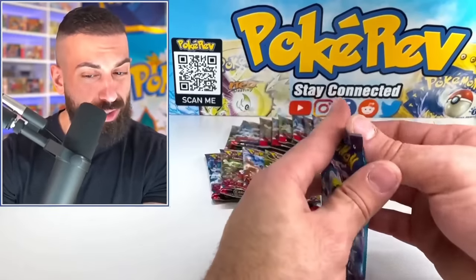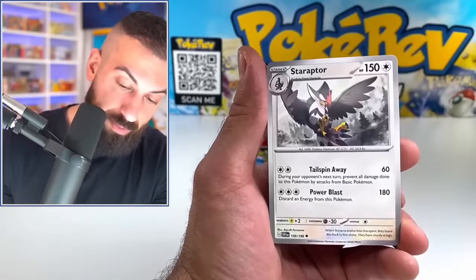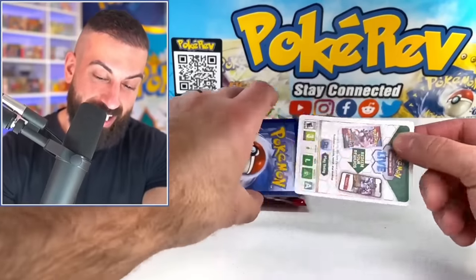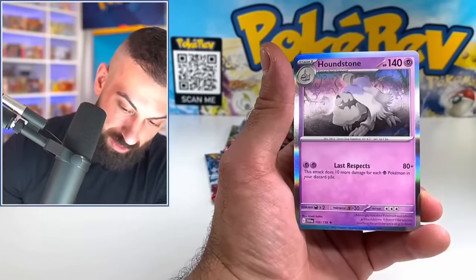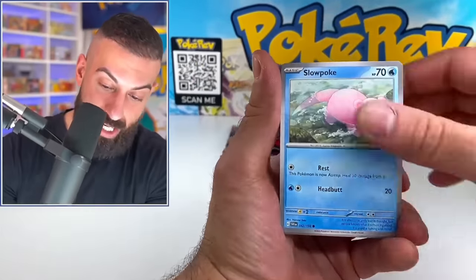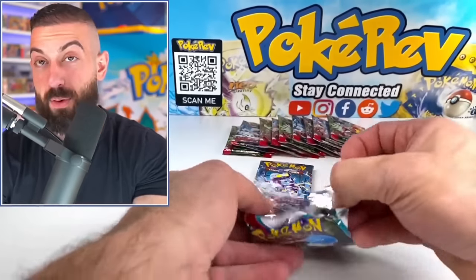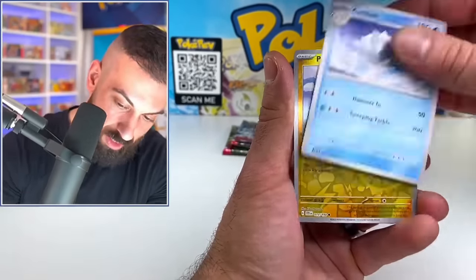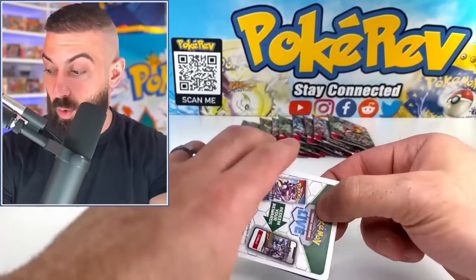We got King Gambit - start off a little slow in the Scarlet packs. Everything is a white code card though apparently. We got Professor's Research. This ETB only got one EX card - that's not a good start. Houndstone. This ETB just might change up my whole outlook on the set. This is a roller coaster - one EX so far. That's way worse than the first two.